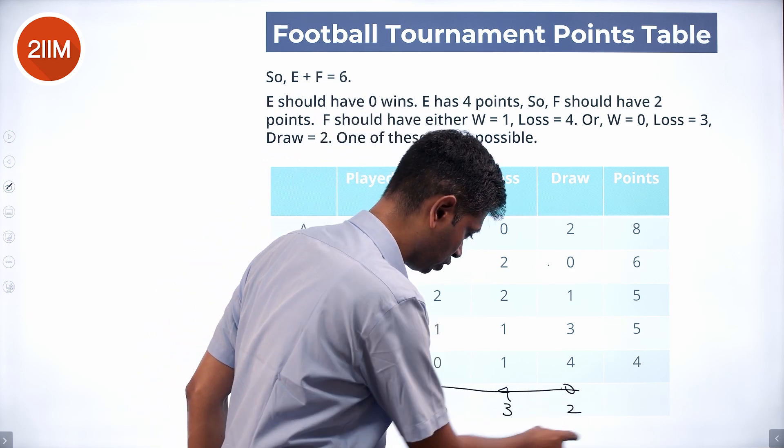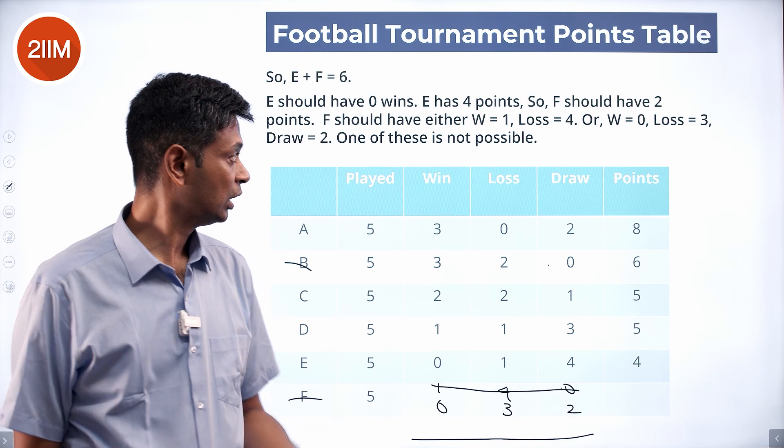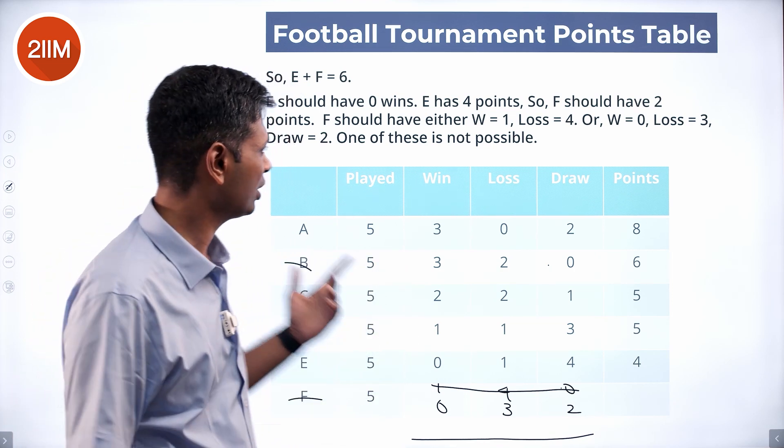So that scenario is ruled out. F's combination is zero wins, three losses, and two draws. Let's fill that in.